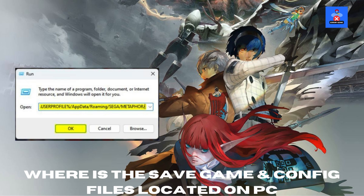Welcome back to Error Genie. In today's video, I'm going to show you where the save game and config files are located on PC for Metaphor ReFantasio. These files are important if you need to back up your game data or make custom changes to your settings. Let's jump right into it.